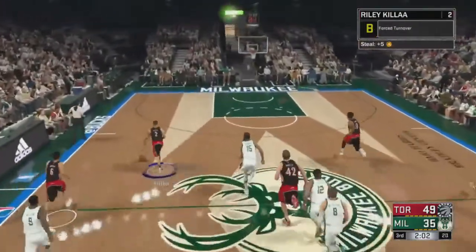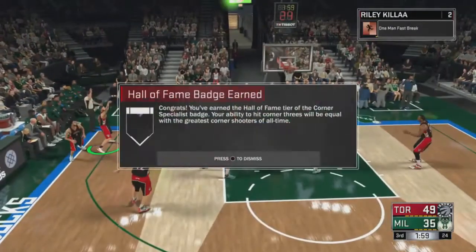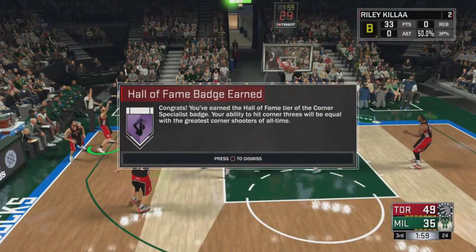It's very good for the park. As you can see in the video here, it's just like getting gold Corner Specialist — all you want to do is go straight to the corner and take as many shots as you can. They have to go in, you have to make them. You can do this on the pro difficulty and you'll make them every single time. That's the easiest way to get this badge.